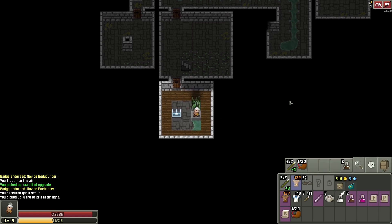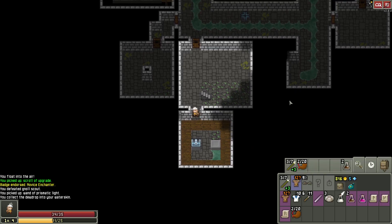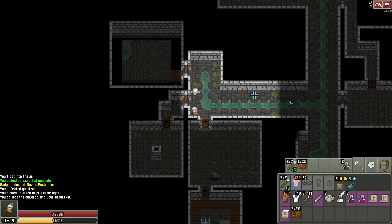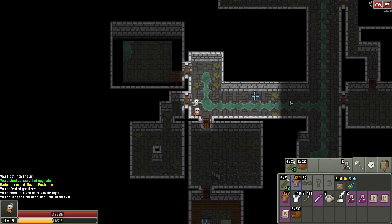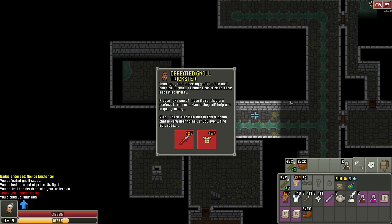Prismatic light's actually not bad. We don't have a ring — that is true. But I need something other than magic missile. Magic missile's not great. Where the hell's the Trickster? There he is — he's gonna appear to me here, because he can't resist, and then he dies. That wasn't too bad.